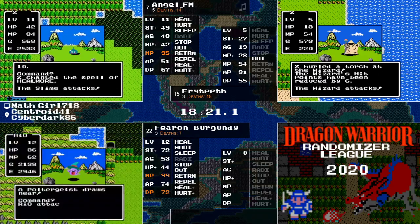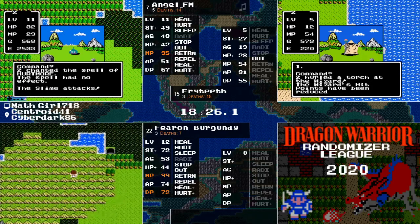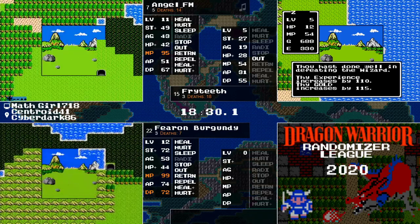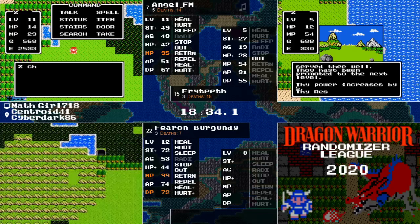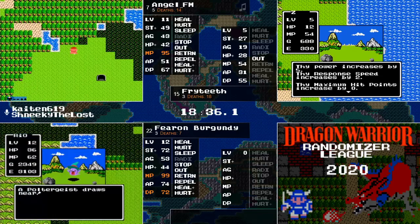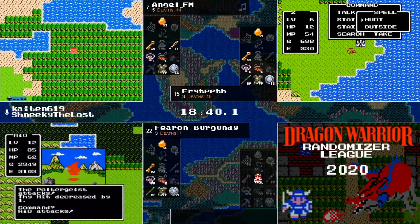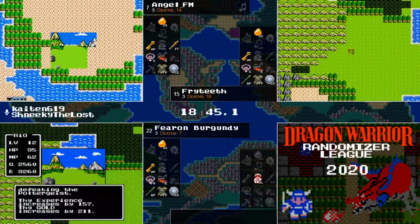At this point, all of our runners have the Silver Shield and Full Plate, and we know that the Magic Armor is over 7,000 gold like usual. Unless we find a really good weapon, gold isn't really valuable to our runners — they're mostly looking for experience. We still haven't seen Tablet Cave, and if you get lost in Tablet Cave, you can't death warp out because there are no monsters.